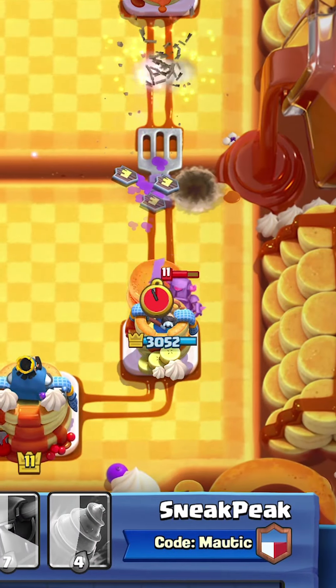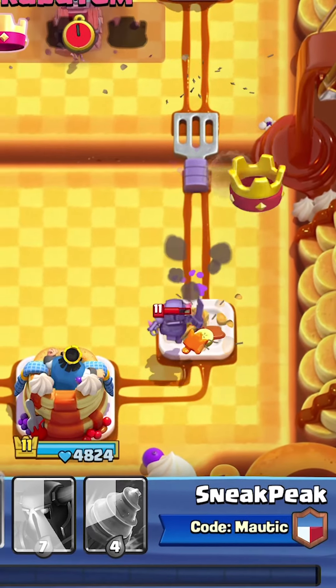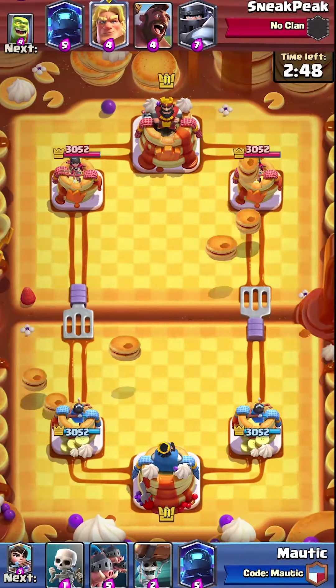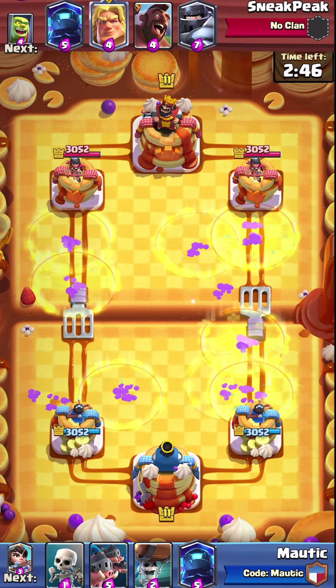For the Super Mini P.E.K.K.A Challenge, we have a Mini P.E.K.K.A that throws healing pancakes next to itself while one-shotting everything in its path. We also have healing pancakes raining from the sky.